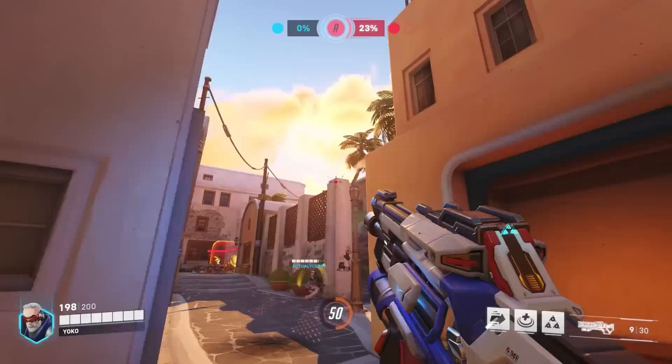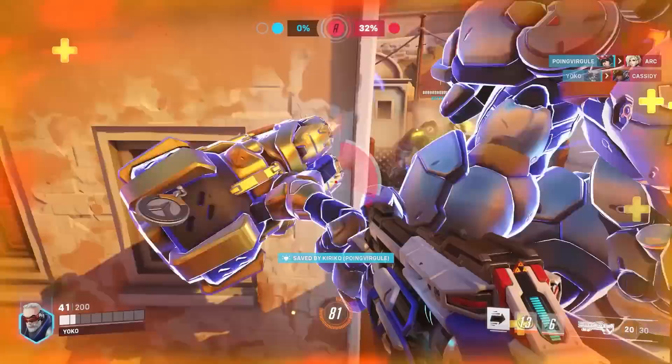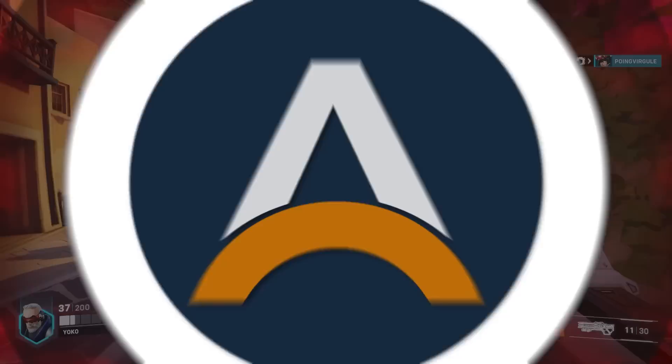Moving on to Mercy, and Soldier 76 to counter. You won't always find the kill in this matchup, but consistent pressure is very important to make sure Mercy has to think defensively. Make sure Mercy isn't able to self-heal too much by applying consistent shots from your hitscan weapon. Mercy's will tend to play more aggressively when using their ultimate Valkyrie, and you can punish this with a well-timed Tac Visor to burn them through all of their self-healing.